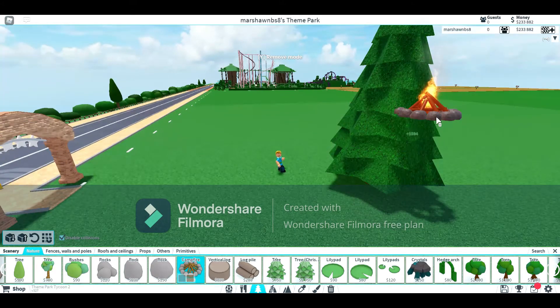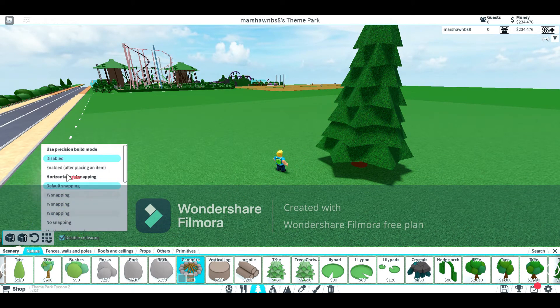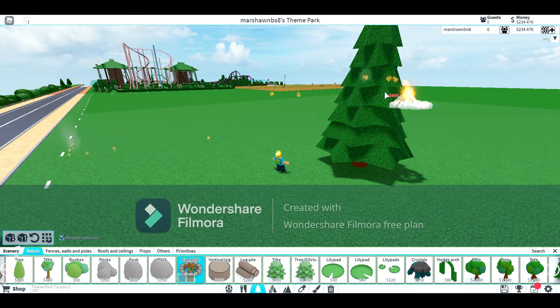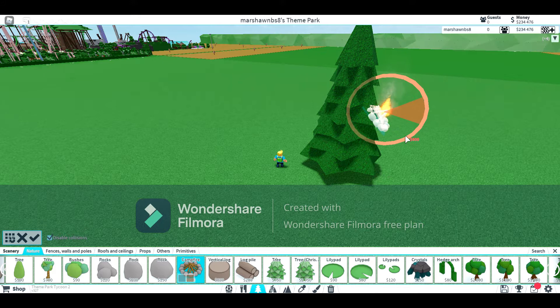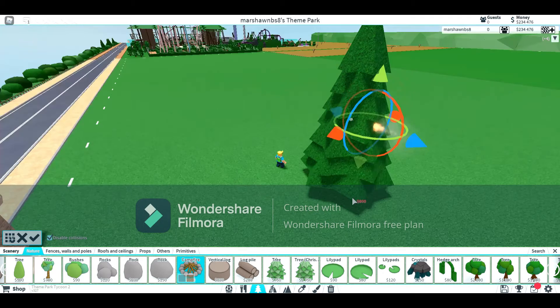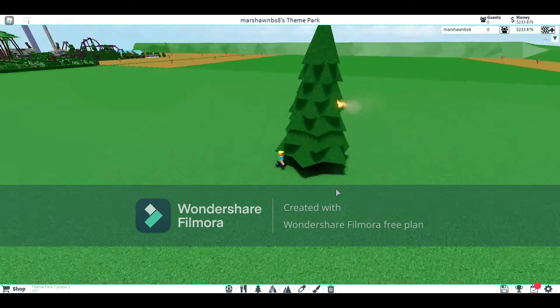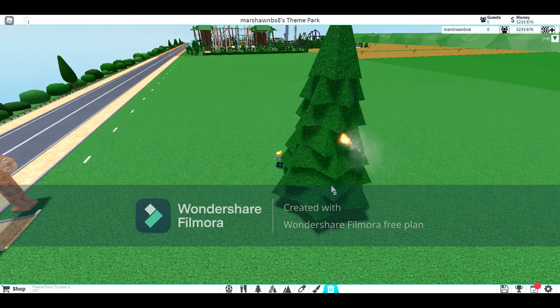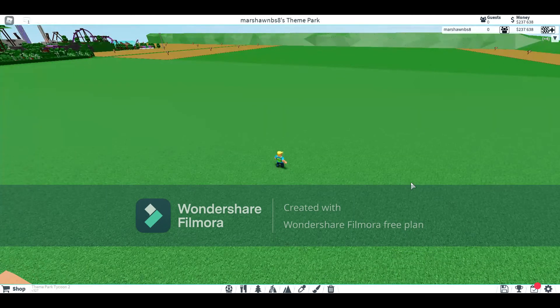And also there's a Precision Build Mode. When you place something, it's like an advanced editor of a roller coaster, but it's different. You can place it in the tree so it looks like the tree is on fire. Isn't that kind of cool? You can easily remove the tree and then move this. It looks really neat — that's pretty cool.